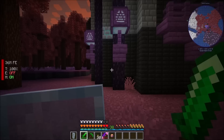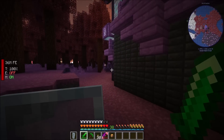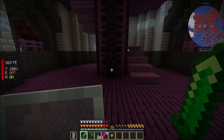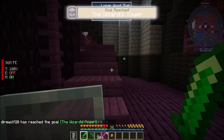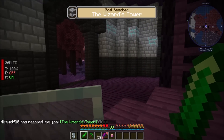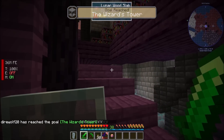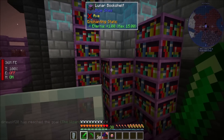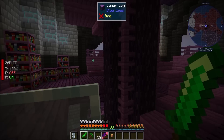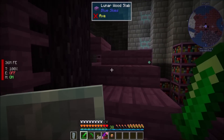It said something about we want to go in here and fight low-level mobs and get keys or something. The wizard's tower — nice. Lots of bookshelves, which is neat. Some glowing binding stone. Not seeing a lot of mobs.